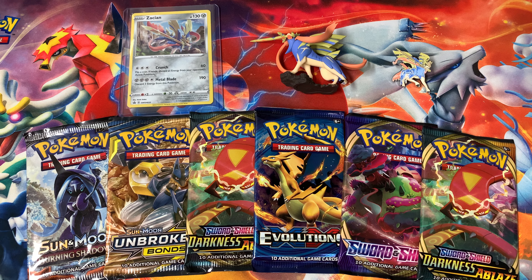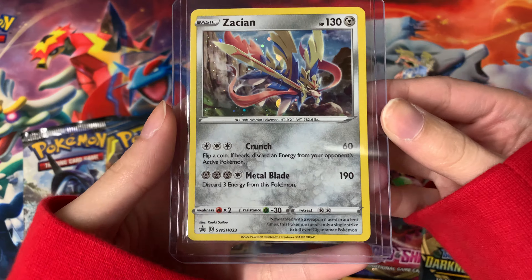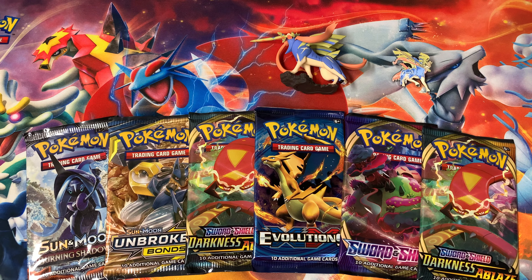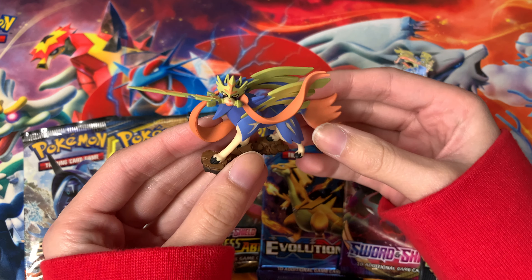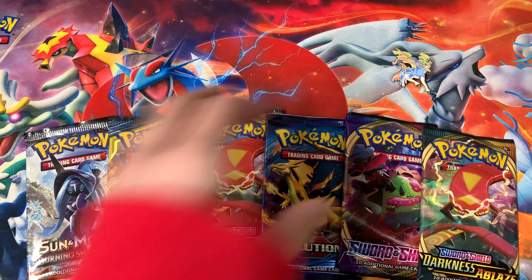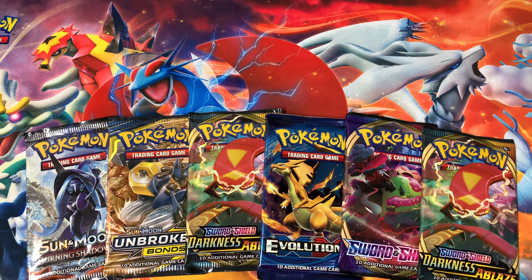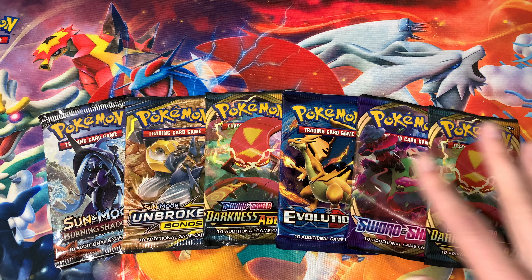I've laid it out pretty much exactly how it was inside the box. We have the Zacian promo card — I love the little holographic splotches, looks kind of like paint splatter, so pretty. We also have the Zacian figure — super delicate but love the details on him — and then we have the Zacian pin. Look at the coloring on him, it's so pretty, they did such a good job with this box.